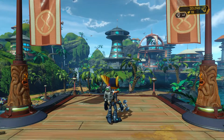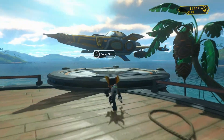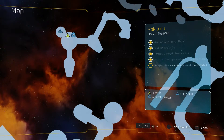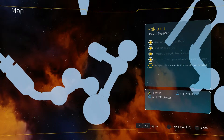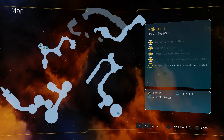Now I think it's time to move on to the next planet, jumping into our ship. However, just before that, I did notice there is something we still need to do here. I'm trying to get the background out of the map so you can read it properly. It says: Optional — find a way to the top of the waterfall. We still need to do that; I'm not quite sure where it is, but it appears to be on this planet.